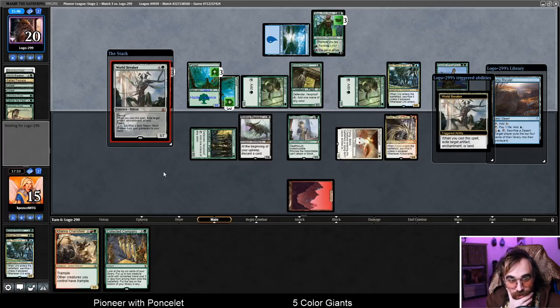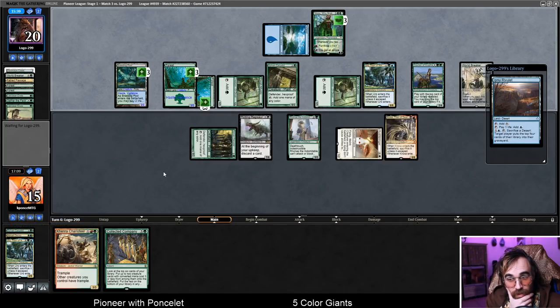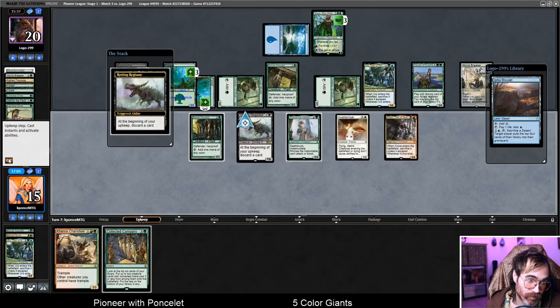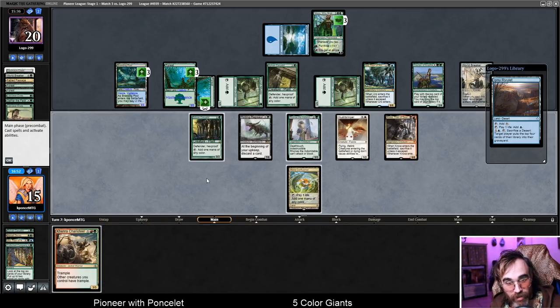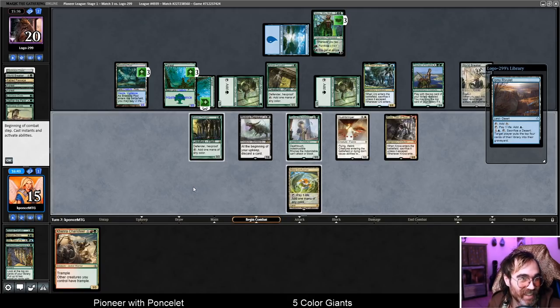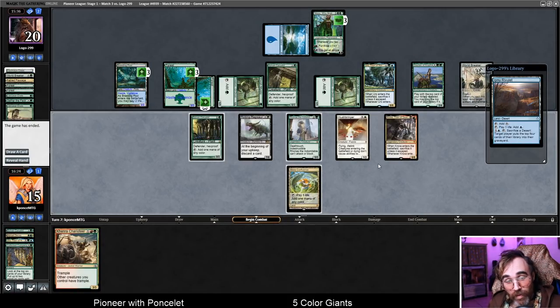They play another Worldbreaker, killing my Mountain. That's quite rude. Right on time — land number three on turn seven. Sadness. Let's scoop. Yeah, there's really nothing we can do. That's just really unfortunate. We could have won this match had we drawn a land in the first four draw steps, but we didn't find one until the sixth draw step. Bummer — let's try the next one.